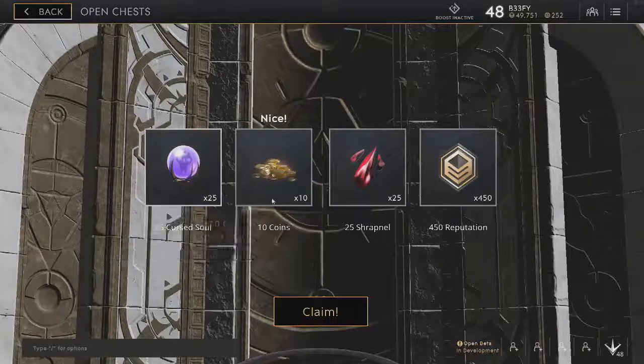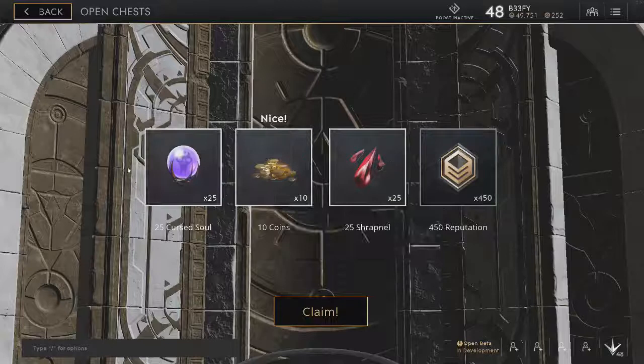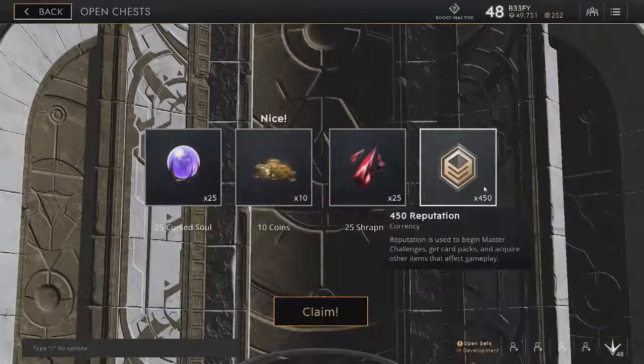25 cursed souls, 10 coins, 25 shrapnel, a bunch of things for crafting, and 450 reputation for bonds. Not too bad.